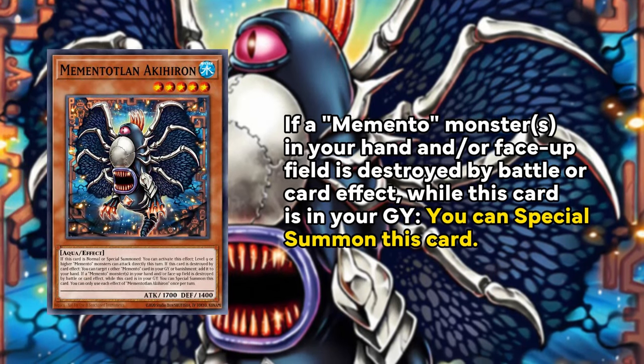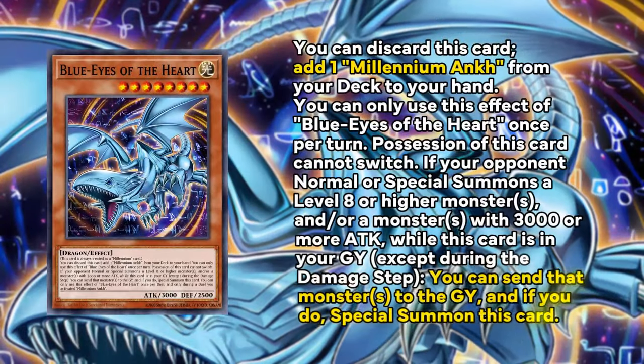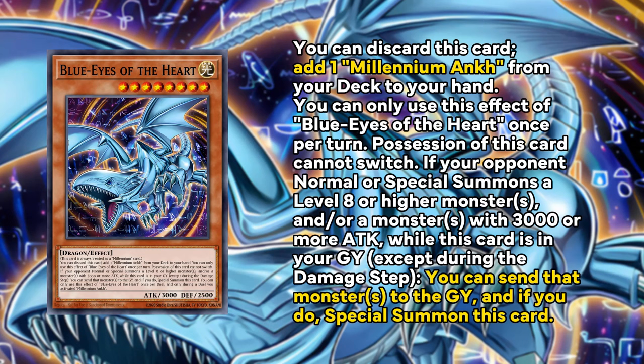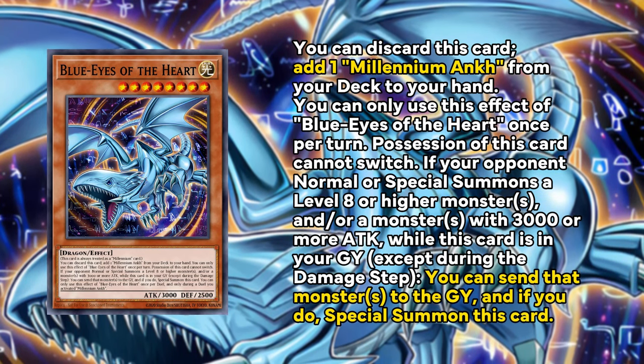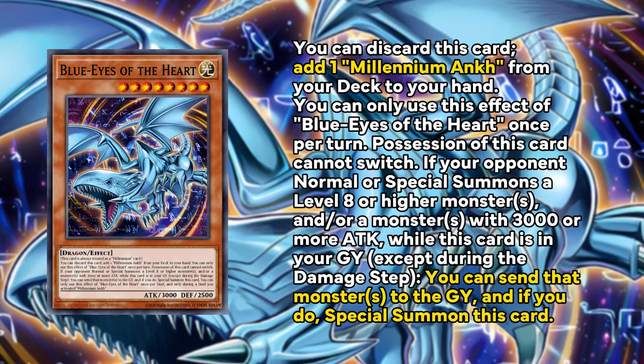Memento is getting a new extender that can reborn itself if a Memento monster is destroyed. And finally Millenium gets a new Blue Eyes White Dragon retrain card that can add Millenium Ankh from deck, send an opponent's monster from the field to the graveyard, and reborn itself — actually an incredibly solid card.